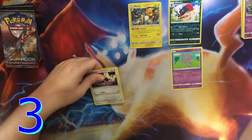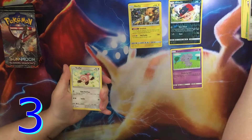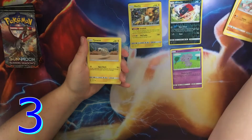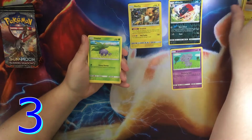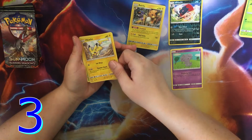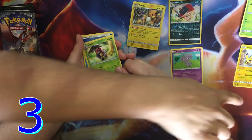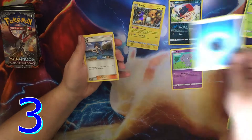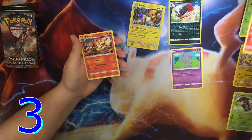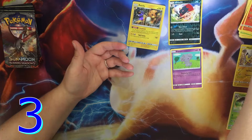Green code, so just go through it. Noibat, Stufful, Mudbray, Tynamo — I don't think I've seen that one yet — Oddish. Ooh, look at this — Reverse Pikachu, which is a common. Ledian, which is a regular rare. Water Energy, Lana, Heatmor, Simisear or something like that. Next pack.